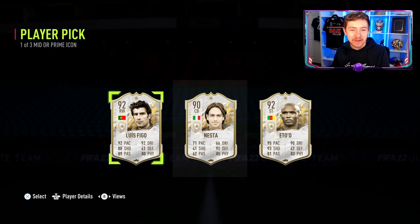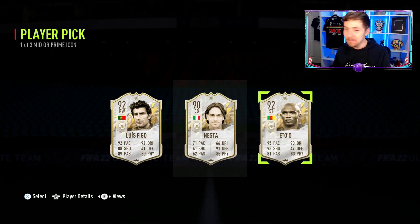Can we get a good Prime? Figo, Nesta and Etta? Not bad. I'll take an Etta. I think that's a pretty good return.